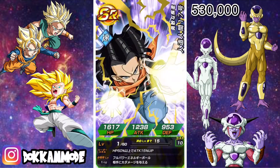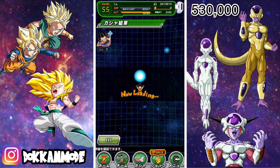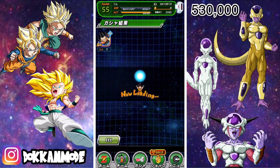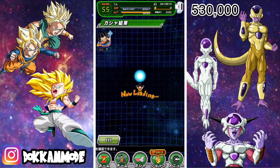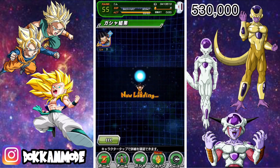I do have a Turles on Global, but he's the one you get from the World Tournament — I did max him out. I probably won't max the INT when I get it, because the SSR Turles has bad drop rate right now. Okay, last single — can we pull it around? I believe we can, because we aren't quitters. We will keep believing until it happens.